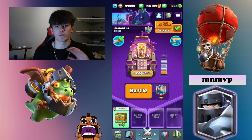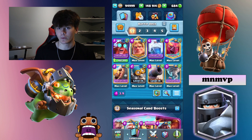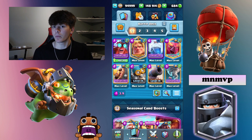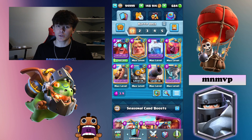The first 4 decks have champions in them, but I put 1 deck at the end without a champion. With the first deck, we've got E-Giant. E-Giant is really strong right now. I needed to have a couple low-skill decks in this video, because I know some of you guys need low-skill decks to win.